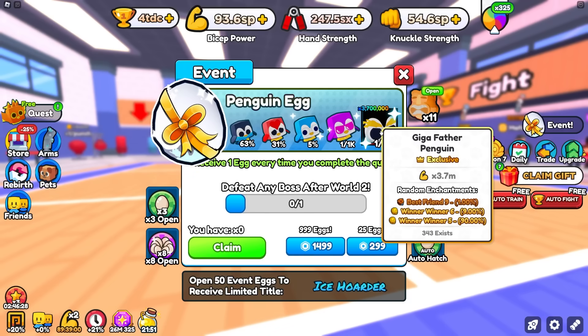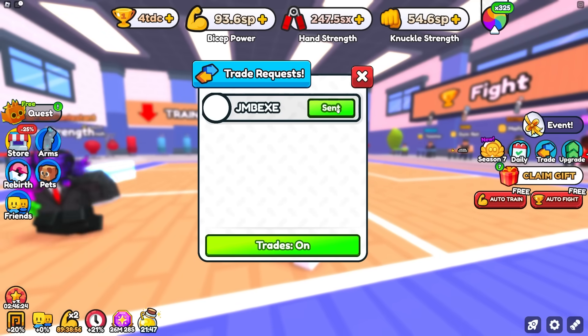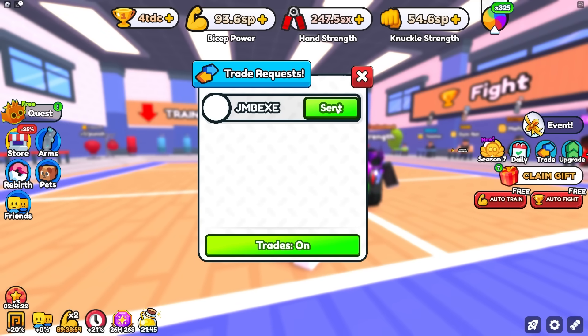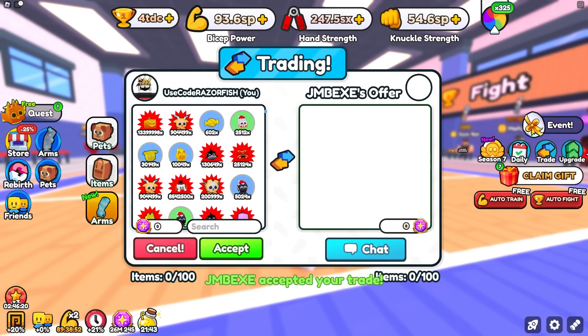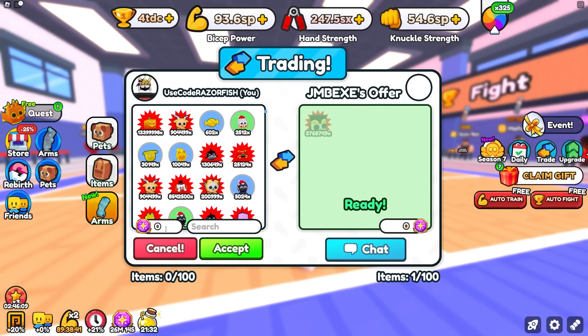It is OP if you get Best Friend 9, though, and there's a guy on my server right now that does have one. I'm not sure what enchant it has. I doubt it's Best Friend 9 because of how rare it is — it's a 1 in 25,000 chance, and on top of that it's a 1% chance. So he has a Winner Winner 5, and I can't take this for free.